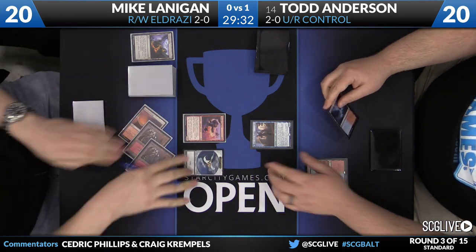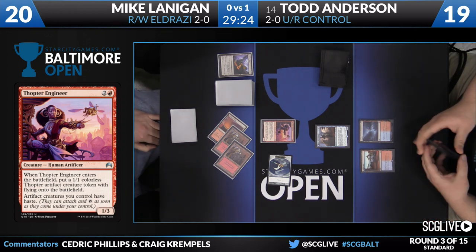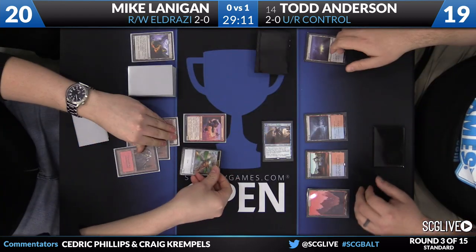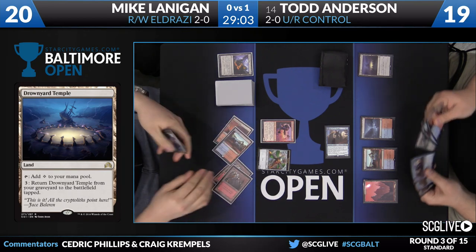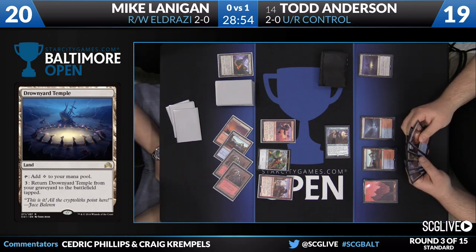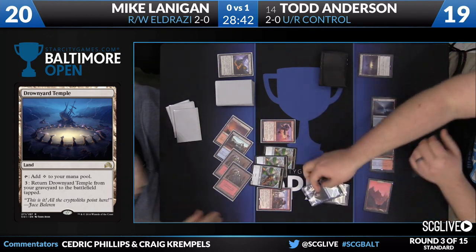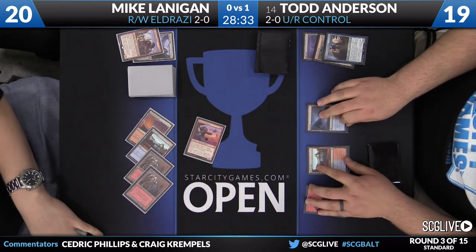Here's a Thopter Engineer bringing a hasty Thopter along with it — Mike attacks for one. Anderson with a Shivan Reef, a Highland Lake, and the very powerful Jace, Vryn's Prodigy. As we head to Todd's third turn, he'll activate Jace — draw and discard, Mountain was the draw. The discard — it's free! Drowned Catacomb Temple. Now let's take a look at that — in a weird way, this is actually ramping. It's super good. This is one of the cards I tweeted about when the full spoiler list came out. Todd has built his deck to maximize it, with all these discard effects — Magmatic Insight, Tormenting Voice. Now there's Kozilek's Return — kill all your stuff.